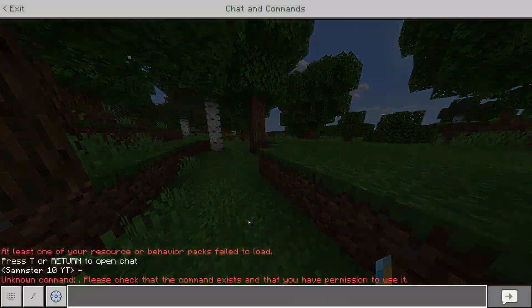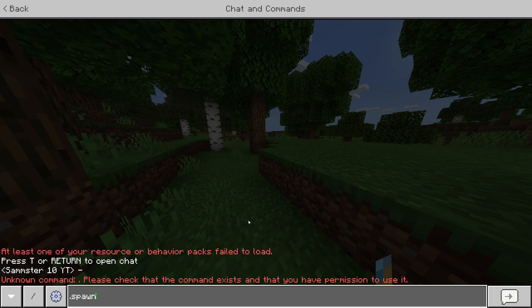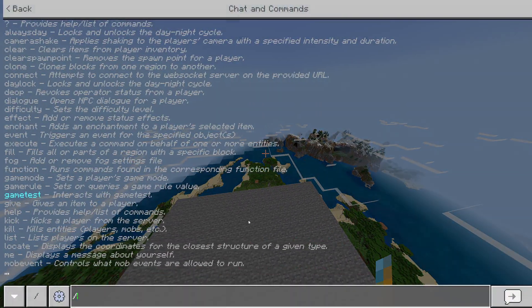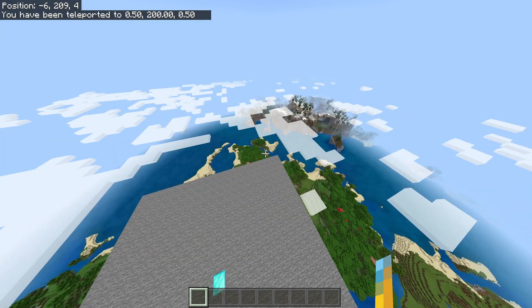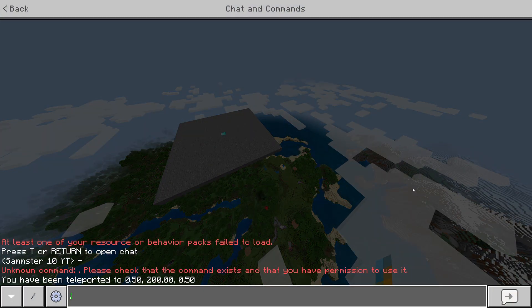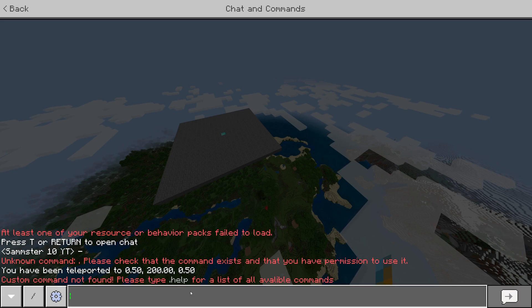Essentially what I can do is in chat I can't type slash spawn, but what I can do is type dot spawn and it'll teleport me to spawn, as you can see. We can't use slash sadly, but we can use any other character as a prefix — I'll show you how to change that. We have a few other commands too. If I type an unknown command like dot something, it'll say the command is not found and tell you to type dot help.